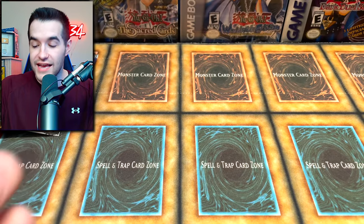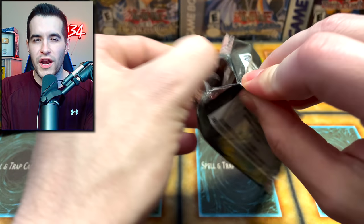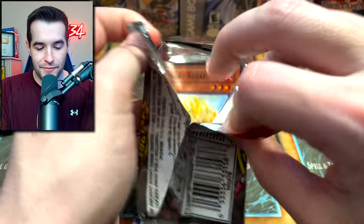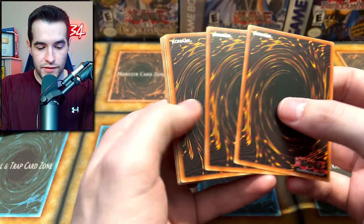I feel like I've pulled this Ultimate Tyranno ultimate rare like five times - it's a cool looking one though for sure. We're taking that ultimate rare in the final Power of the Duelist pack. Let's go to our second Invasion of Chaos pack - can we really one-up that pull? Can we get something epic out of here?